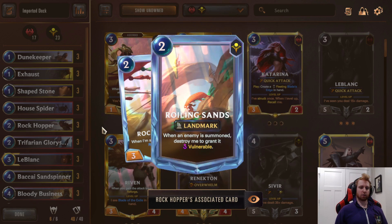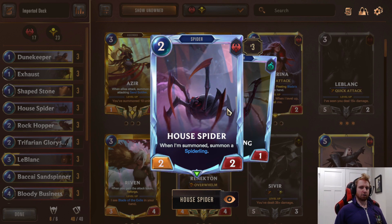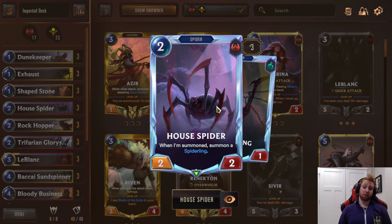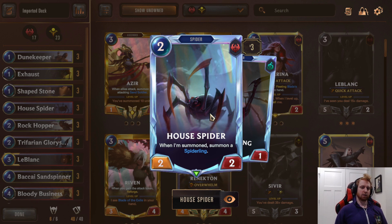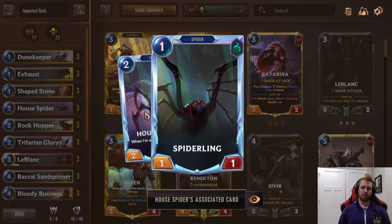Next is Shapestone. One mana, plus one plus one this round, but if you summon a landmark this game, give it plus three plus one instead. Usually it's the plus three plus one — the health lets you survive things like Mystic Shot, and the extra attack is huge for pushing damage for Sivir's level up as well as Reputation if your units aren't already five attack, like using it on Dune Keeper or House Spider. The landmark used in this deck is just Rockhopper, which summons a Rolling Sands.